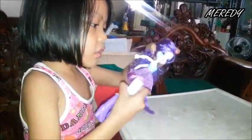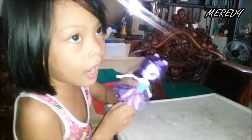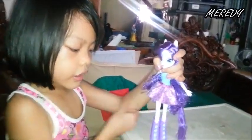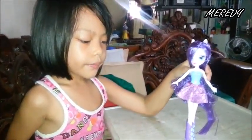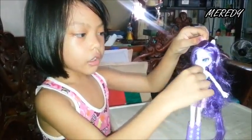You can put wings on her, like Fluttershy. I'm gonna show you my Fluttershy later, but first — her hands are removable. And as I said, the dress is not removable.